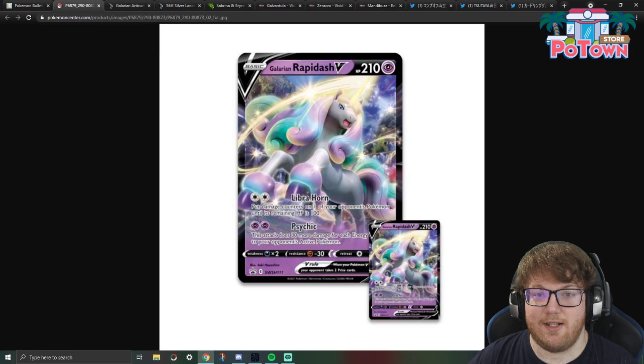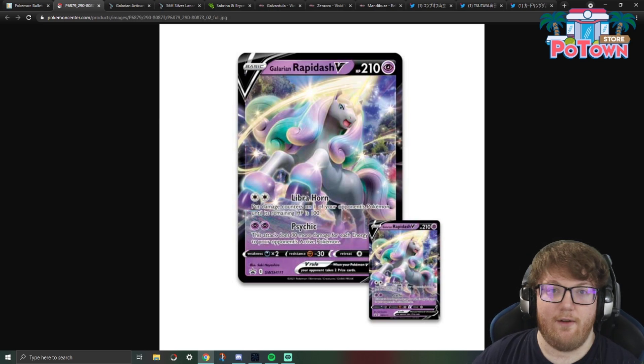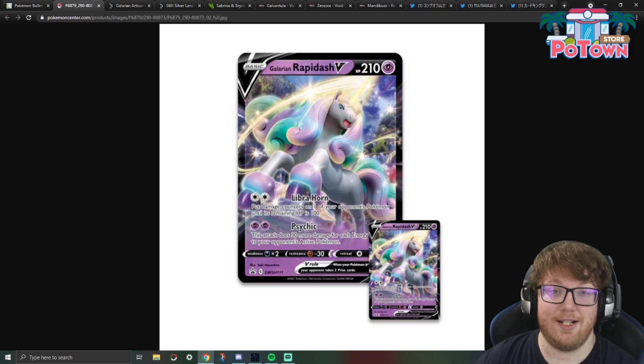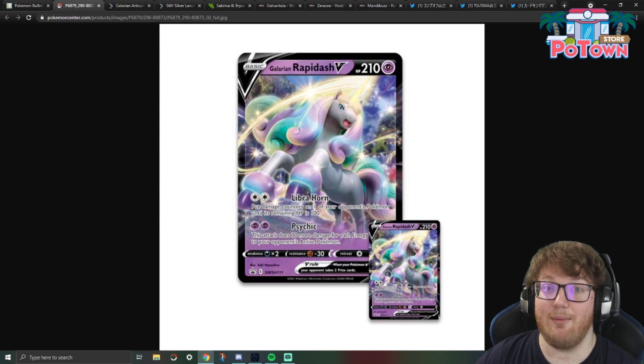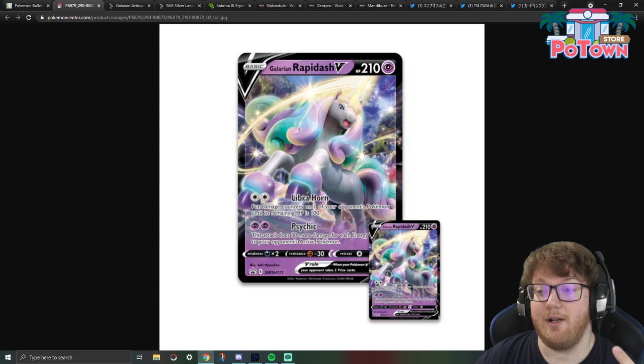A limitation of Galarian Rapidash V is that you need your opponent to evolve into their VMAX before you get full value out of Libra Horn, if your opponent's playing a VMAX deck. Because if you do this to a V Pokemon — putting 110 damage on it — and then they evolve into a VMAX, they now have a lot more HP. But this is really good against tag team Pokemon while those are still in the format.